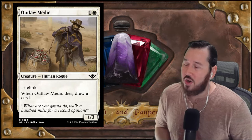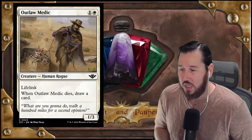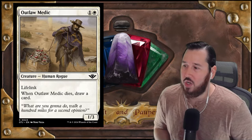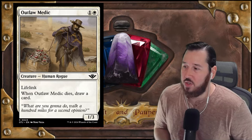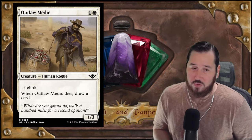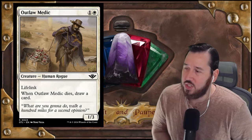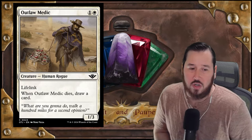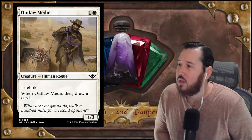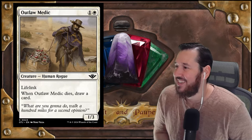This card has relevant typing — it's a Rogue, making it an Outlaw, and it's a Human, so human-synergy cards apply. Lifelink works well because humans like to equip and suit up. When it dies it draws a card — obviously it would be better if it drew on ETB, but it's interesting enough to consider. I hadn't compared it to Wall of Omens before, but that gives me a good nickname: I'll just call him 'Blossom' — Wall of Blossoms.